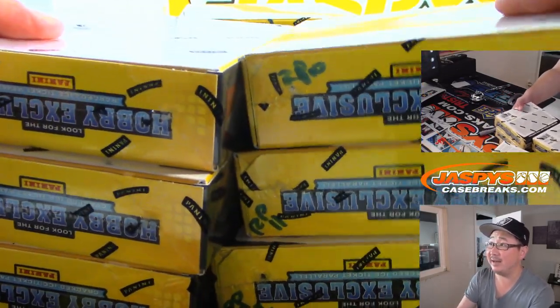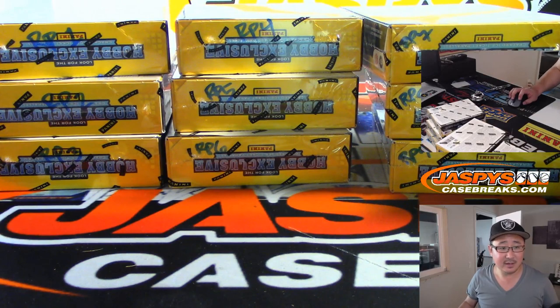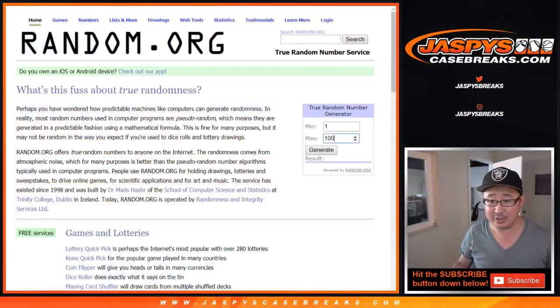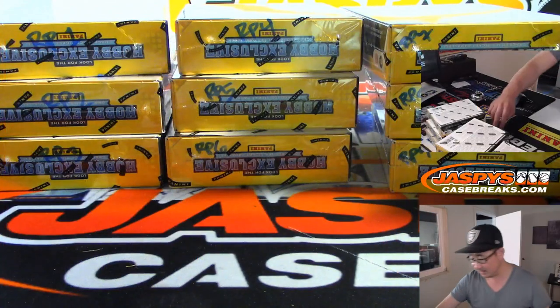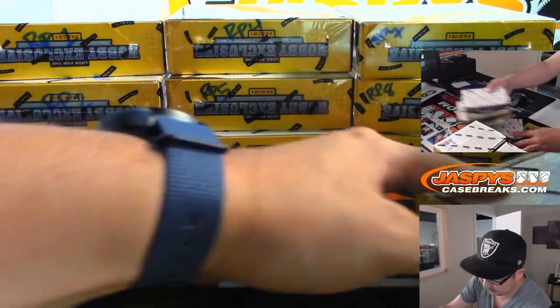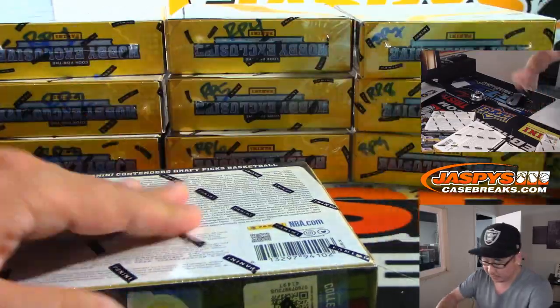That's 11 and 12. Let's generate a number between 1 and 12 — that's the box we'll do. It's going to be box 12. So there's random pack box 12 right here. Now we'll pop this guy open.